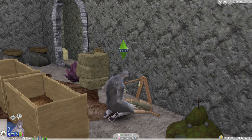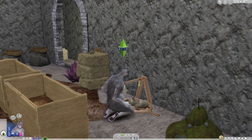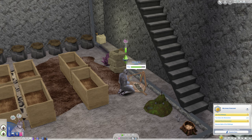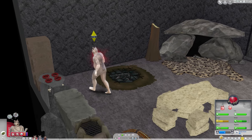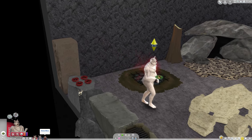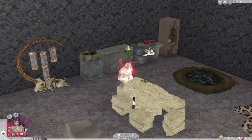I discovered what was stopping me from doing tummy time inside the cave — if you have an onsen on the lot, especially in the basement, it thinks you're underwater, so you can't do tummy time. A lot of other things you can do which you normally can't do in water, so I don't understand why tummy time doesn't work. Stone has lifted his head. We finished with this family having one child — an infant named Stone — and everybody else survived. Thanks for watching!